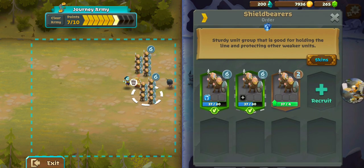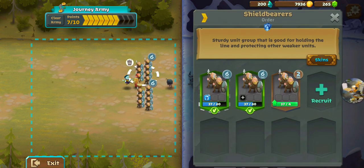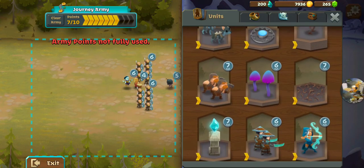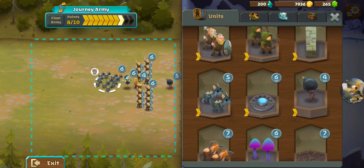We've got a couple of Shield Bearers and looks like we've got three Army Points left. That Frost Rune — let's just throw in our dogs because they're immune to Frost so they'll be able to zip to the back and grab that Ember Fiend.